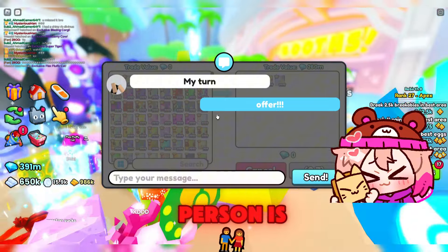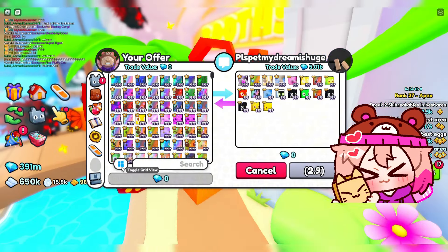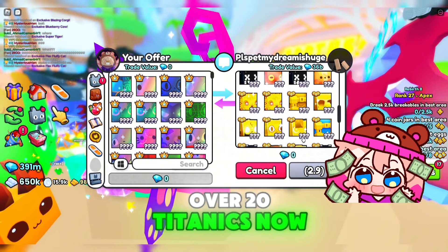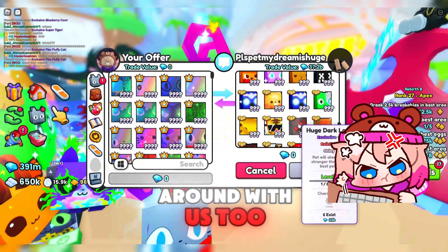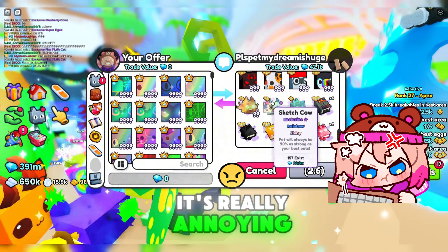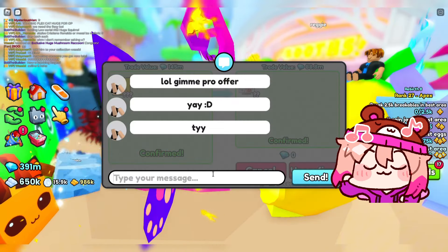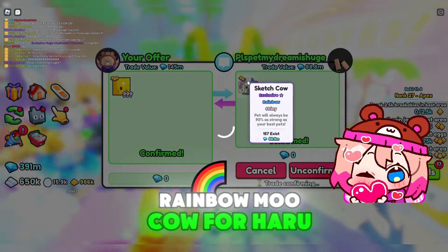I don't know who this person is, but they got a lot of titanics — three shiny titanics and one rainbow one. This is worth a lot, over 20 titanics. Now they're putting in all their huges — this person's just joking around with us too. I don't know why people do this, it's really annoying. Oh, he's got a rainbow shiny moo cow — I want to get that for Haru. Haru loves cows. Yay, they let me trade for the shiny rainbow moo cow for Haru.